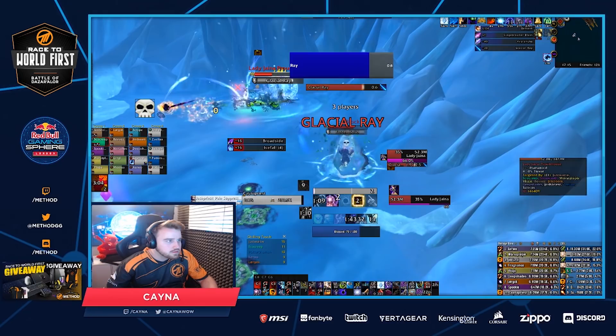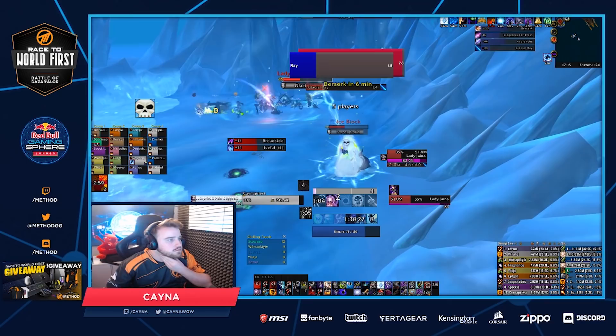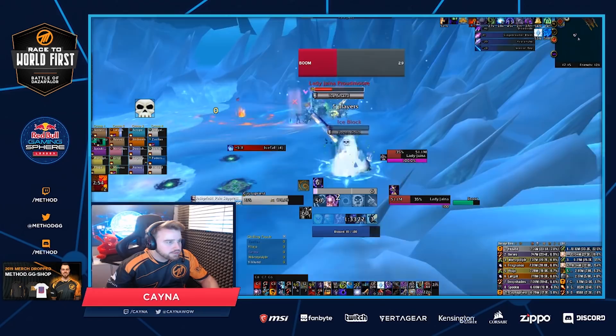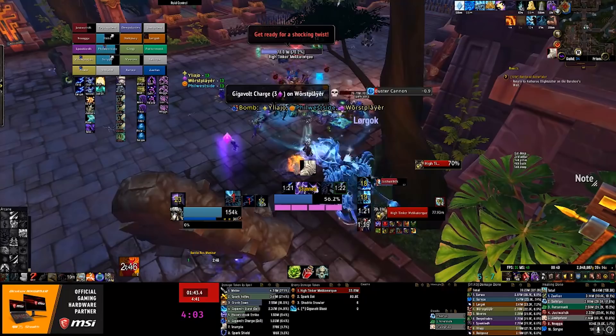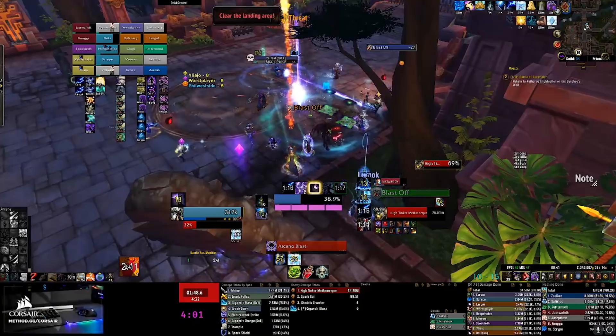Knowing your rotation blindly is extremely important. A class that has a lot of decision making gains really big DPS from actually knowing your rotation. There's going to be quite a lot of decision-making, for example playing Elemental Shaman. You have a lot of choices to make: you have a full resource debuff, you have a buff for a big ability, you have several smaller CDs running, and you end up getting a proc at the same time. So you have to choose out of four or five different things to press, and you have to know exactly which one is going to give you the maximum amount of DPS.